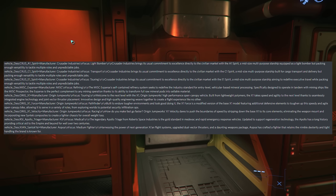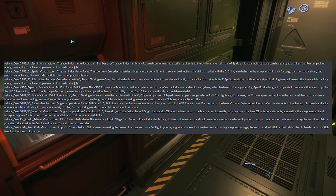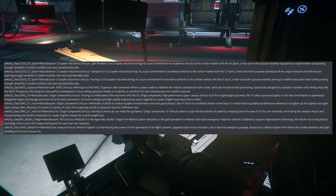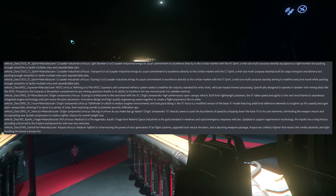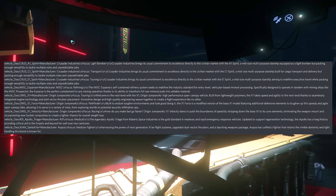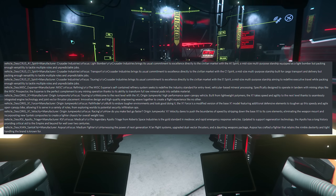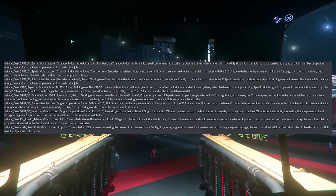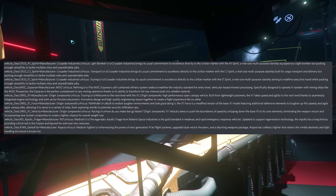We go on to the C1 Spirit. It says: 'Crusader Industries brings its usual commitment to excellence directly to the civilian market — a mid-size multi-purpose starship built for cargo transport and delivery, but packing enough versatility to tackle multiple roles and unpredictable jobs.' Next is the E1 Spirit: 'A mid-size multi-purpose starship aiming to redefine executive travel while packing enough versatility to tackle multiple roles and unpredictable jobs.' It seems pretty much the same across the board, just a few different words. I will be doing a video on the C1 Spirit and something about the tractor beam on that, which is very interesting.